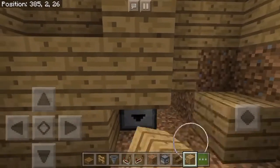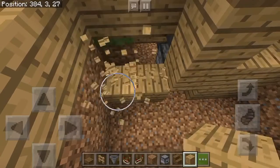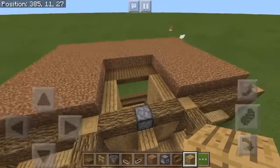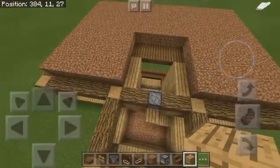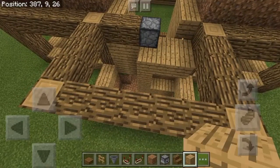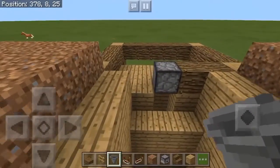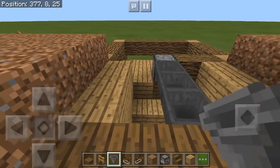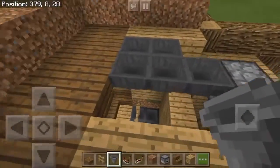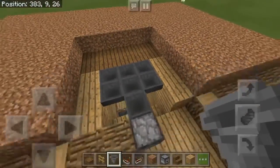You can place blocks like this, but we're going to be doing a little bit of redstone work in here so don't place any blocks there yet. Break these two blocks because we're going to have a little bit of redstone work there too. Once you have your dropper in place, run hoppers all the way — two hoppers on this side, two hoppers on this side.